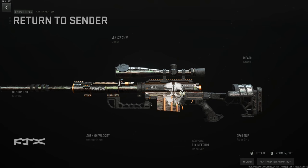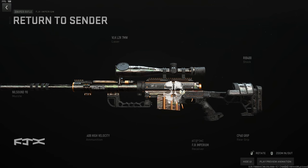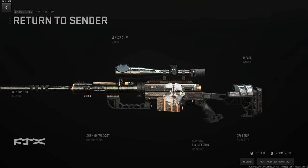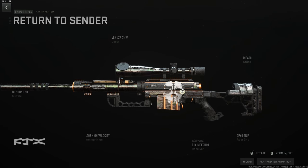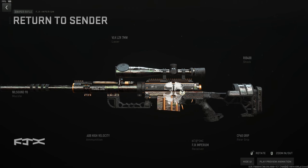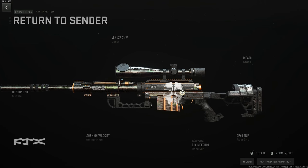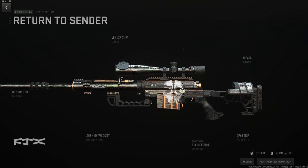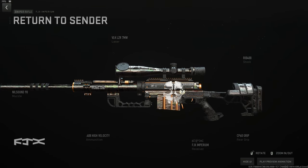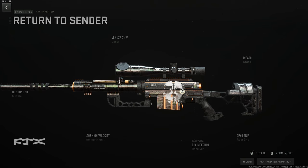My personal favorite sniper is the FJX Imperium — the only build you'll ever need. It has absolutely zero sway, you never have to hold your breath, you can quickscope everything and hard scope without worry. Use the Nil-Sound 90 suppressor, the VLK 7-milliwatt laser, the RIB-400 for even more stability, the CP60 for stability and flinch resistance in sniper fights, and high velocity ammo. You can also run explosive rounds — I've learned that bullet drop after about a month and a half — but this standard build will never treat you bad.